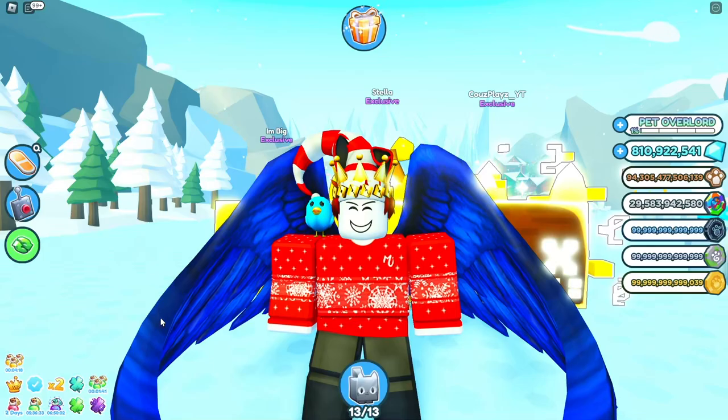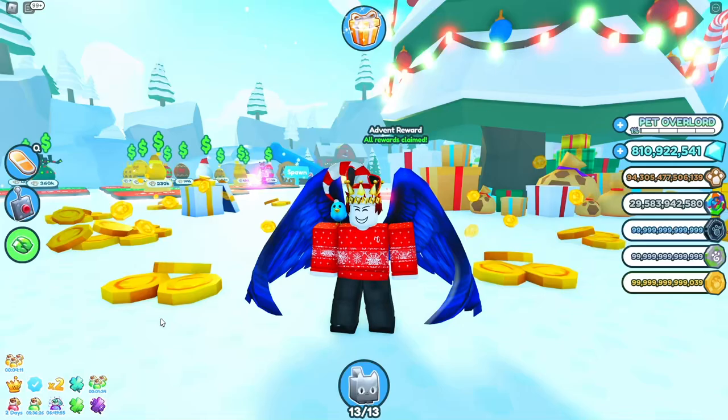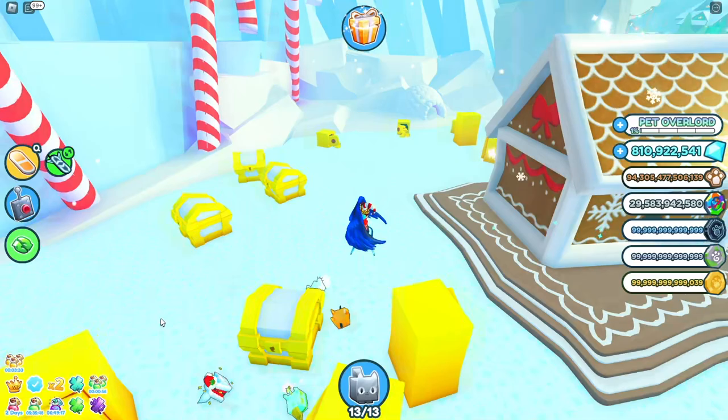There are many different huge pets in Pet Simulator X and some of them can be really cheap and some of them can be really really expensive. If you don't have a huge pet so far, you want to be looking at one of the cheap ones. The cheapest one at the moment is about 7 billion diamonds and this is the huge hell rock. You don't really want to be trading for the huge hell rock, as I've explained in another video. So the first huge pet you want to get may be a huge scary pet or one of the new Christmas pets such as the huge jolly penguin.